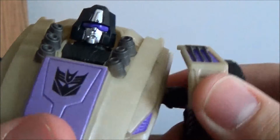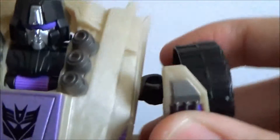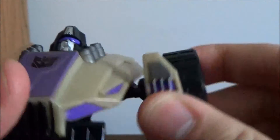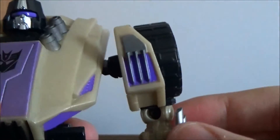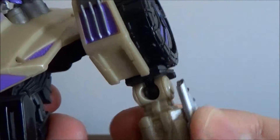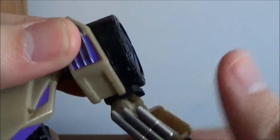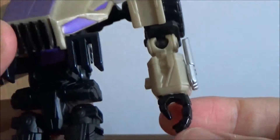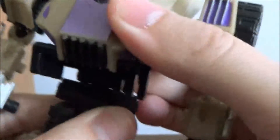He does have a ball joint here but it doesn't really do much. His arm goes up and down just about like so. His arms are on a ball joint but they mainly just rotate around and go forward and back. That's pretty much about it with the arms. There is waist articulation for the transformation.